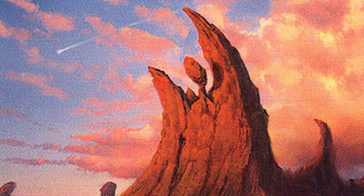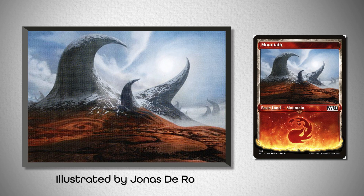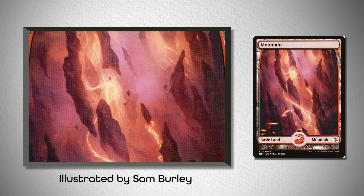In addition, we could go with this mountain from M21, designed by Jonas DeRoe, with these strangely shaped finger-like structures that are making slow curls around the artwork, as well as the bright red flame at the bottom of the card frame to match the trail she makes with her knives. Or finally, you could go with this full art mountain from Zendikar Rising, illustrated by Sam Burley, that matches her color palette almost exactly, while placing primary emphasis on the bright ribbons of flame that she trails behind her.